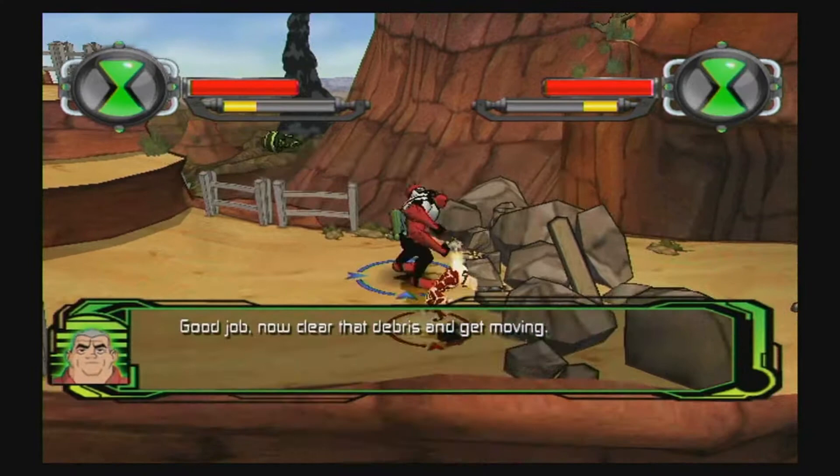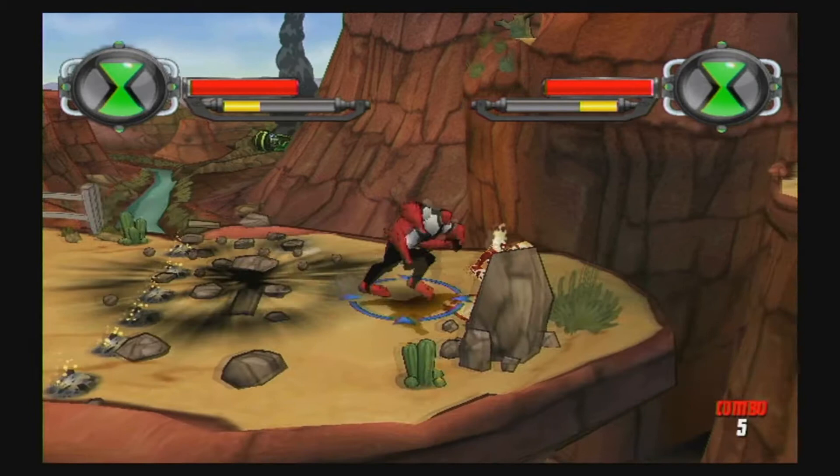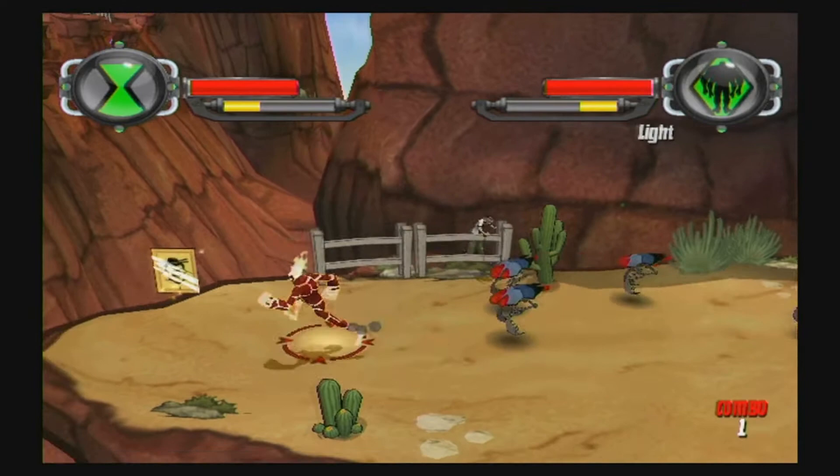Double jump with Heat Blast by pressing Z twice. Well, I'm dead. I have broken the game. Sumo Slammer — collect Sumo Slam cards, unlock special swag. I'm going to get real excited to hear that a thousand times.